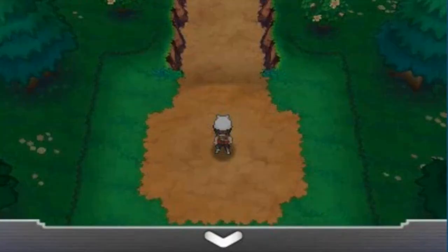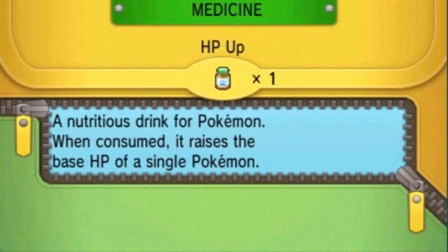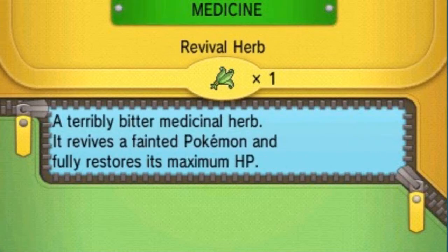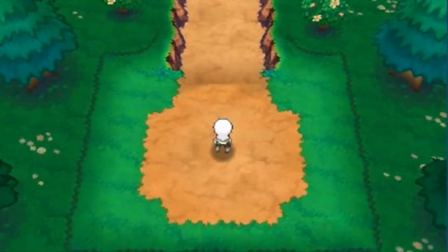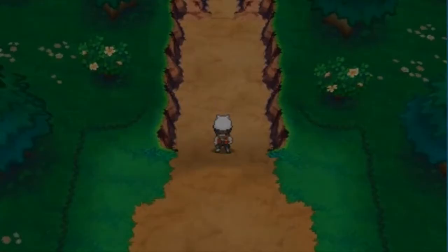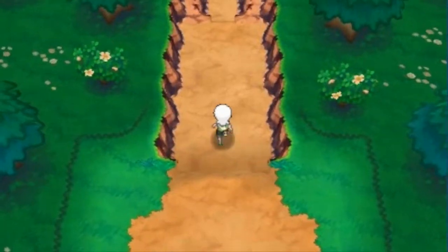I'll use the Revival Herb. Let's let Tank hate me for just a little bit — of course it probably does hate me since I made it faint. Here we are in the Gnarled Den, and this is exactly where you'll find Kyurem. What you need is both Zekrom and Reshiram on your team in order to get this Pokémon.